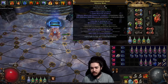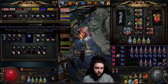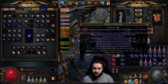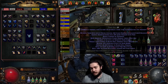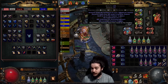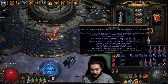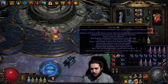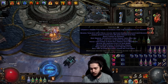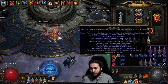Step two: you want to fracture the damage over time multiplier. To do this — if you've been farming my atlas with harbinger you'll probably have fracturing orbs. These are called essence of delirium, not to be confused with essence of horror that we use on the helmet. Delirium, if you read it, adds damage over time multiplier to rings. So we're going to attempt a self-fracture — fishing for a 15% damage over time multiplier roll.